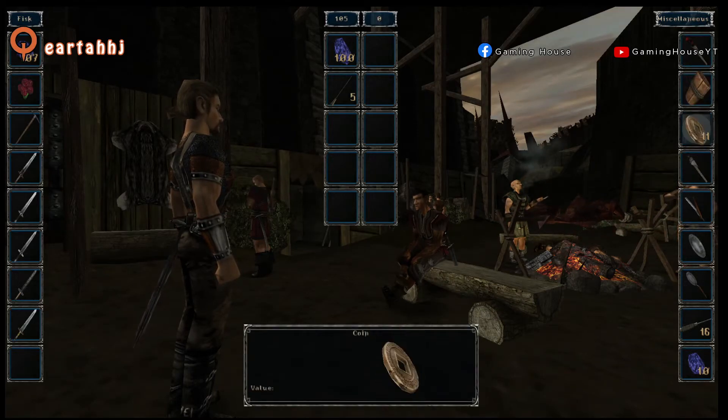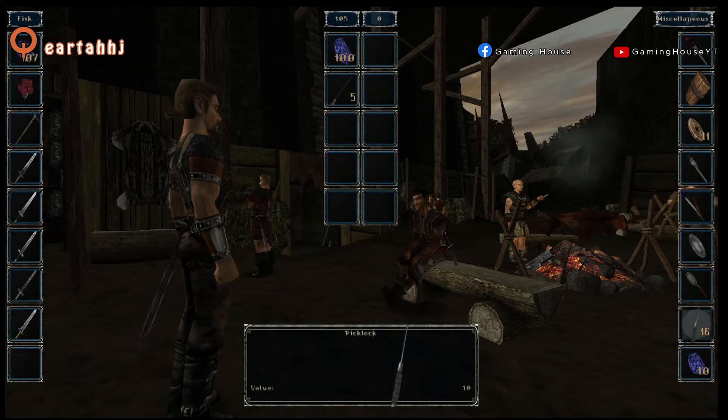The same goes for your inventory. Let's say you want to move all of these picklocks at once — press Ctrl, Shift, and the left arrow.